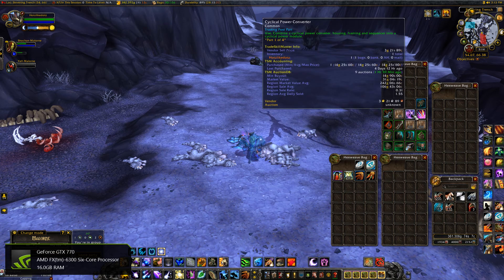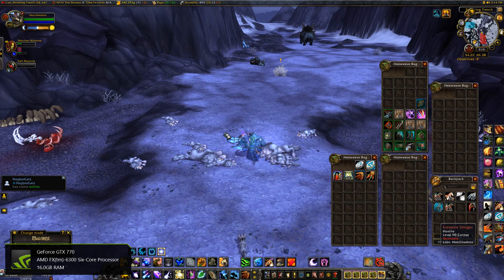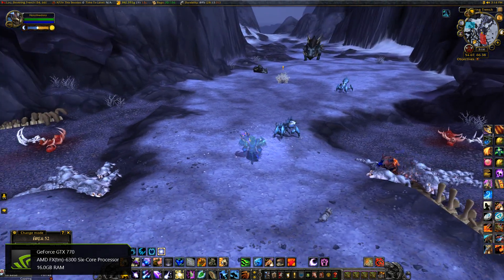Over time you're going to get some trash gold, fur, greens, and if you have the Trading Post you'll get the auction house parts. You'll just continue doing this until you have what you want. In about an hour I got around 800 gold from trash, 16 greens, 8 auction house parts, and 1600 fur.